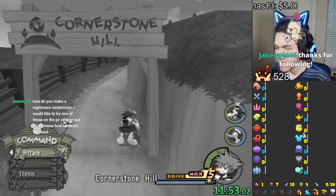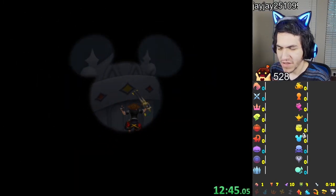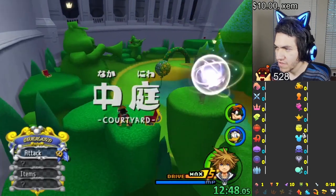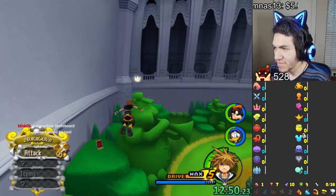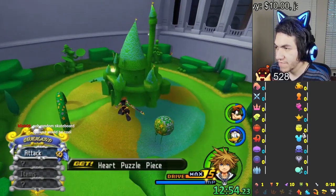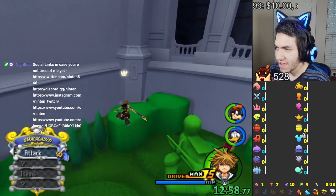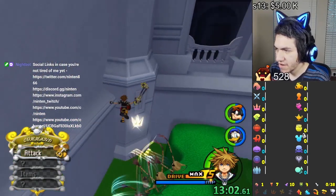How do you make a Nightmare Rando? What I'm doing right now is in beta — it's not public yet. I started the game with movements because I added that on my own. You can start the Rando without movement, but that would make this infinitely harder because you would actually need to find the growth abilities to even be able to get some of the puzzle pieces. But because I have every movement now, I can get them all right away.